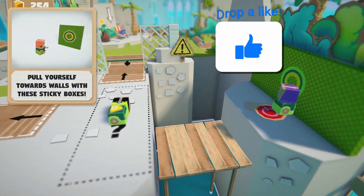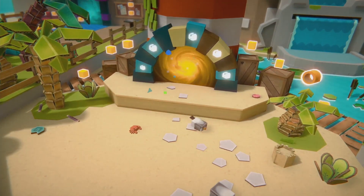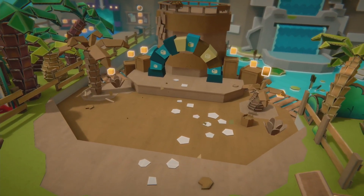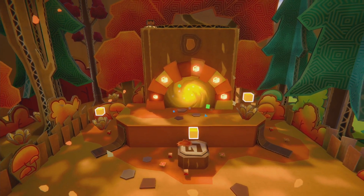The four worlds are each incredibly colorful and hold to a certain environment like the sun-bathed island or the autumn forest. The game is made up of cardboard and paper, and this exquisite art style is reminiscent of games like Paper Mario, Yoshi's Crafted World, and Sackboy: A Big Adventure.